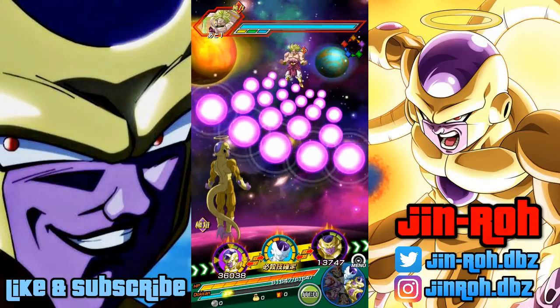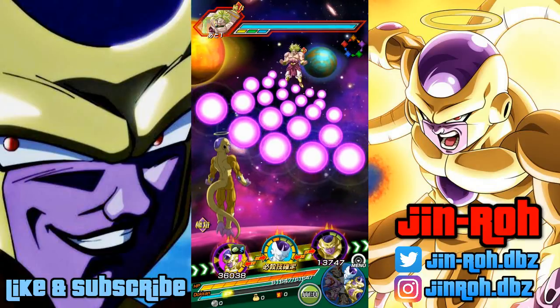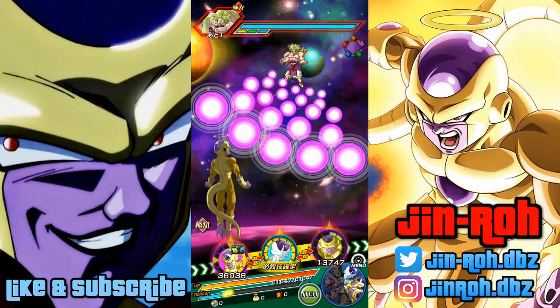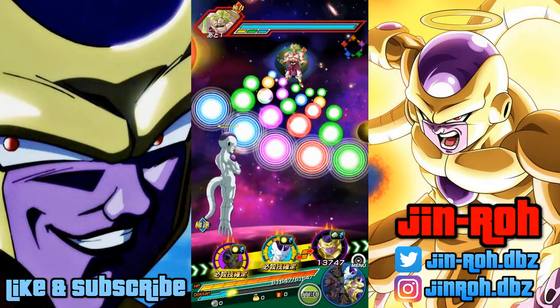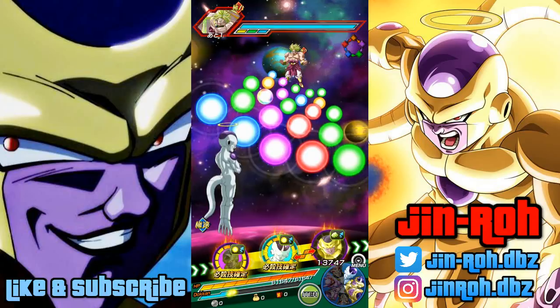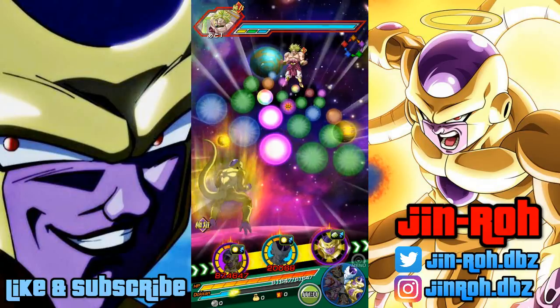I'm gonna go ahead and run a nuke test and see how he is. I borrowed the Super Baby 2 from Pooper, so I appreciate that. This is in Boss Rush 1 against Broly. Let's take a look at what kind of damage he's looking at — looks like 874,000 right now, and with the SA let's see here.